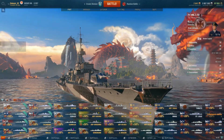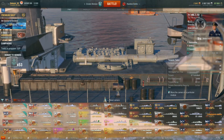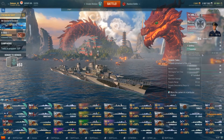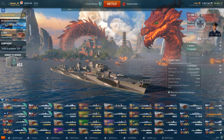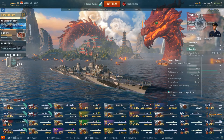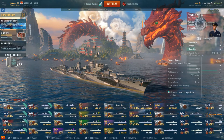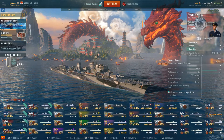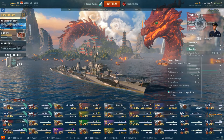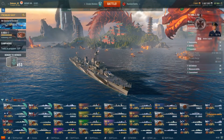Moving on to torpedoes: you have two quintuple 533mm launchers. Reload time is 90 seconds — one of the fastest, if not the fastest, reload time on a Tier 8 destroyer. Turn time is 6 seconds and max damage is 14,400. The problem with the German destroyers is the fact that they don't do as much damage as, say, the Japanese destroyer line or even the USN destroyer line. But the reload time is nice — it does allow you to get another salvo off fairly quickly. The range is pretty decent at 9.5 kilometers and stealth is 1.4 kilometers. They have a 66-knot speed, which is pretty good — gets to target fairly quickly.